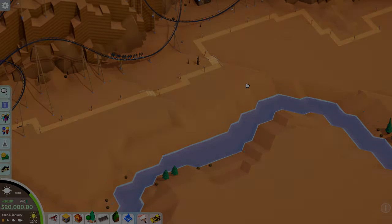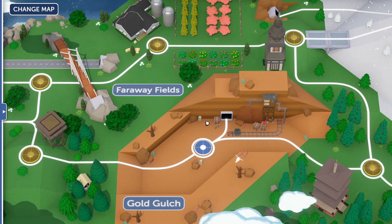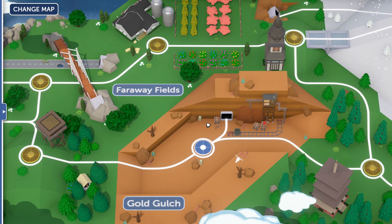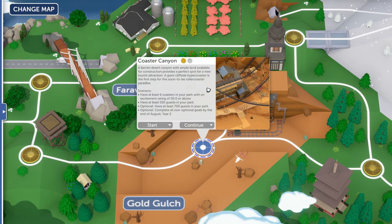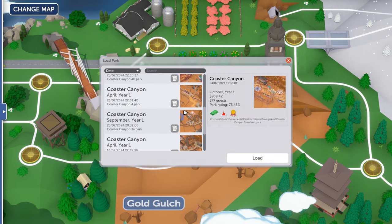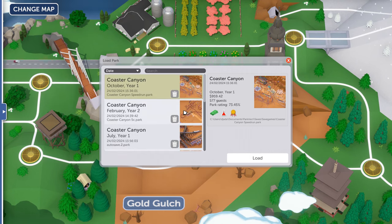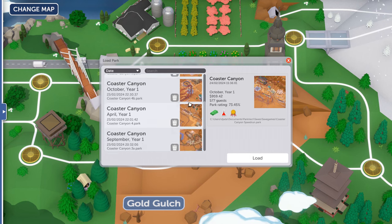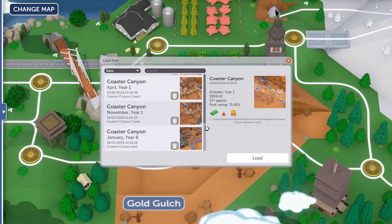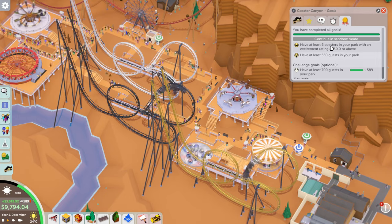Change of plan - I want to explain what I ended up doing with this map and going forward. Looking at all the attempts I had playing through normally, trying to meet the optional goals, the timing was just too strict to build a nice park and complete all goals by August year two. You need six coasters and 700 guests, and I just found it couldn't be done properly.